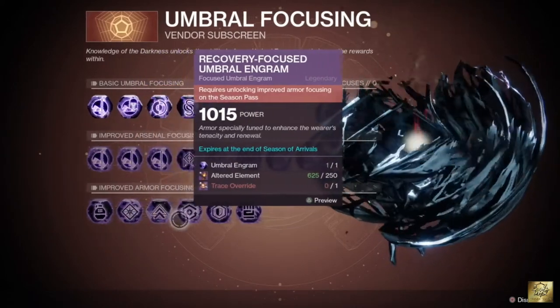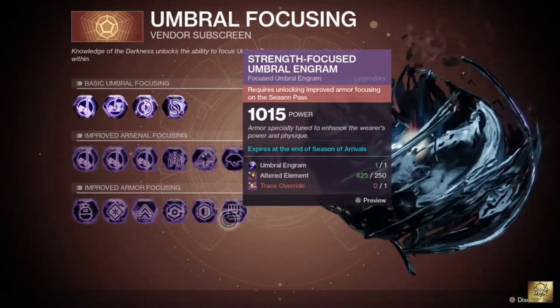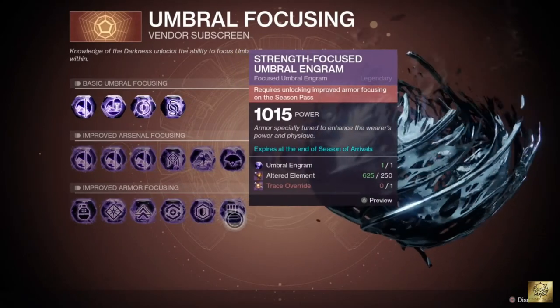Lastly, you can focus your Engram toward a specific Armor Ability stat, such as Discipline, Intellect, Mobility, Recovery, Resilience, and Strength.